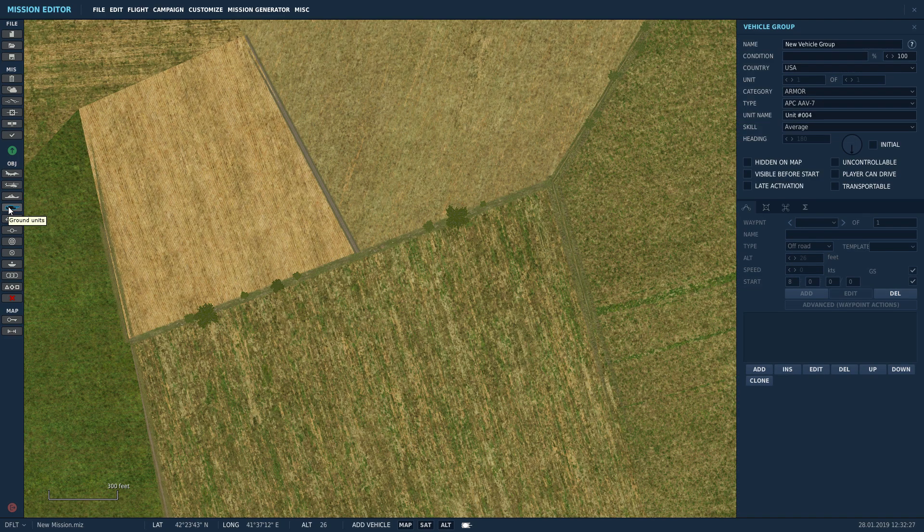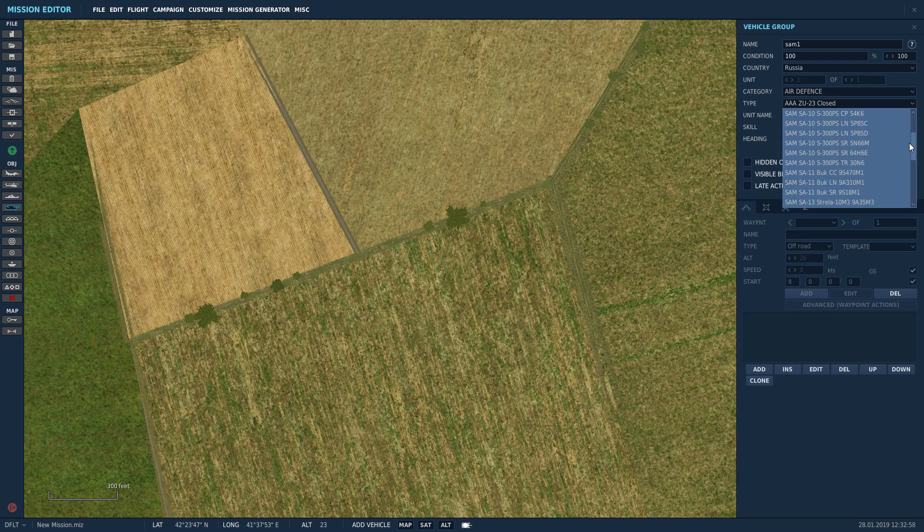Click on the little tank icon and we'll start from the top. When people talk about group in the forums, it's actually the name — it has to be the same name, everything has to be the same name. We're going to call it SAM1. Condition is the health — 100%. Russia. It's going to be an air defense, and it's going to be an SA2 site, so you need a tracking radar and you need a launcher at least. We're going to set up one tracking radar and four launchers.